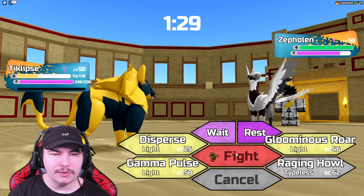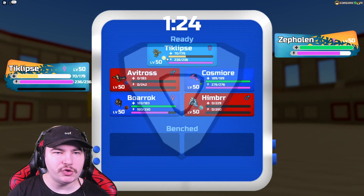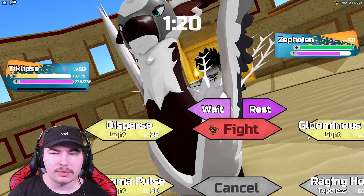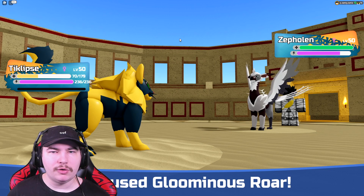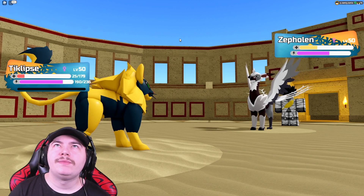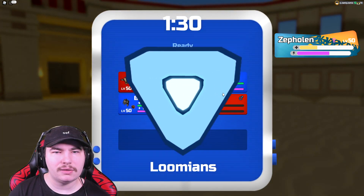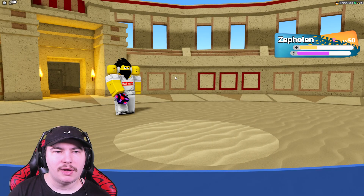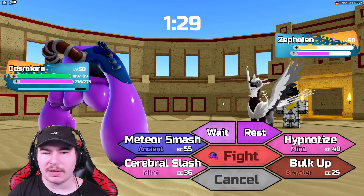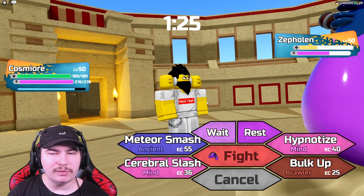We'll go for Gloom Raw — I want to say it's 85 power, and it is. We'll click Gloom Raw and do some damage. We should outspeed Zephalon, so we could actually just go for an attack with Cosmiora. The only issue is just that Stratosaur. I can put it to sleep and then Bulk Up spam, which isn't exactly the worst thing in the world.